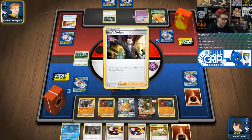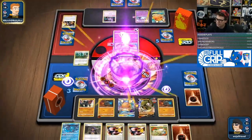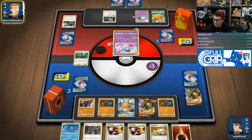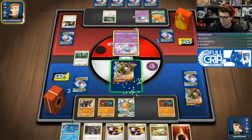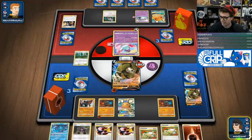We're going to Boss this turn — I'm curious as to what they are bossing. Just the other fully loaded Sandaconda. It doesn't matter because I can just put those energy back in play. So if I top deck Boss, we have definitely checkmated them because then I just take out the Dedenne now.